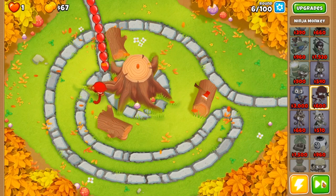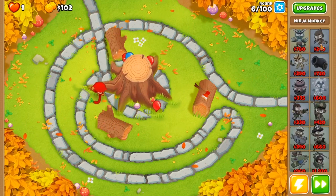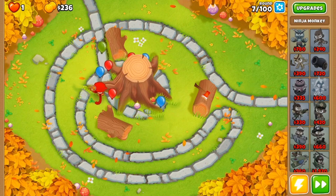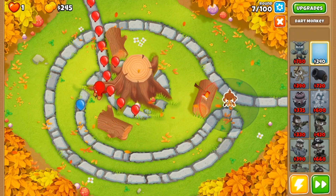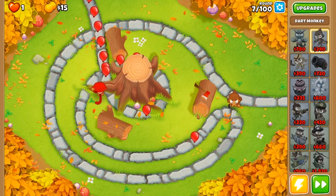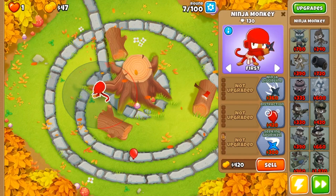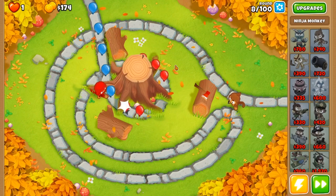Next thing we're going to go for is a dart monkey, because we want to make sure we have enough popping power. Unfortunately, because we chose to place our ninja monkey here, we're just not going to be able to do as much popping as we'd like. So we're going to place down our dart monkey right here — it's going to finish off any balloons our ninja can't while we're waiting to buy ninja discipline and seeking shurikens.